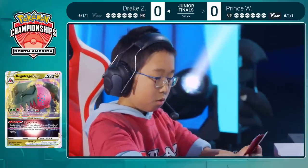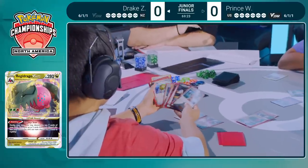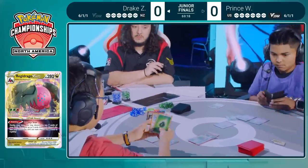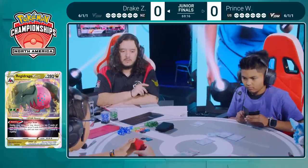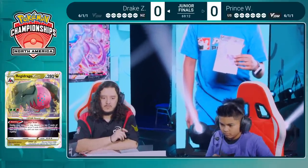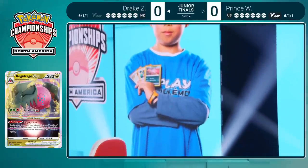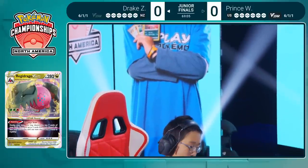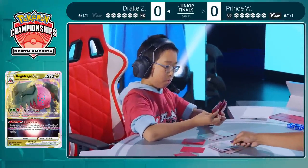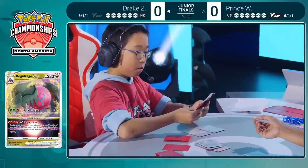Now I have to wonder — is Drake even going to bother going for Arceus at this point? It's really strong to use Trinity Nova, get some acceleration, and get your Regidragos powered up. But Prince is playing a slower version of a Gardevoir deck, so it's pretty unlikely Prince is going to be able to do much to this Regidrago next turn. It could be okay to just get a manual attachment for turn and find another Grass energy. We already have that Fire energy attached — we only need two Grass left.